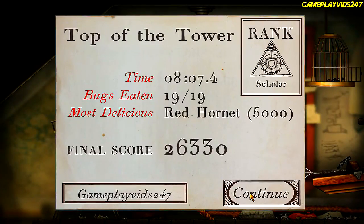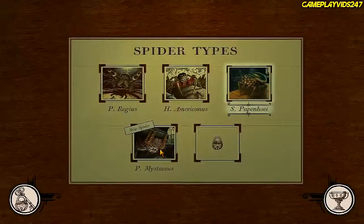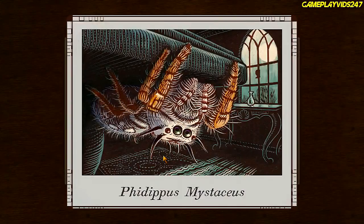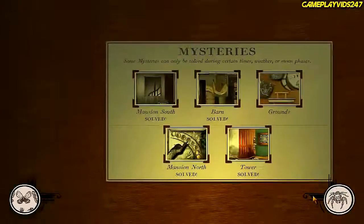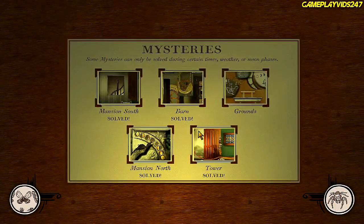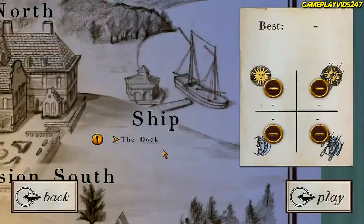So that's the top of the tower completed. Spider unlocked — you unlock a new spider type. Whoa, look at this thing, dude. Okay, so that's our new spider. 82% complete. Tower solved. We have the grounds now that we have to solve, and we've discovered all the clues of the grounds. Alright everyone, so we're going to be playing in the new area called ship.